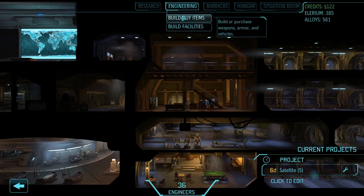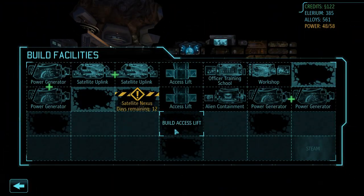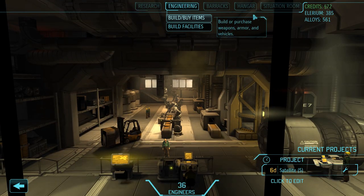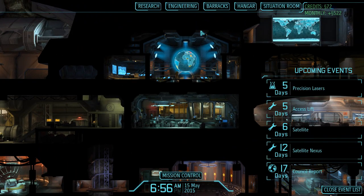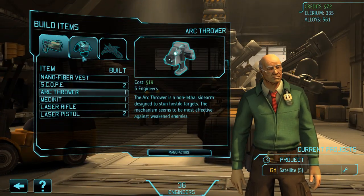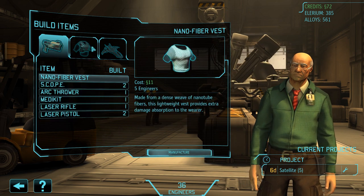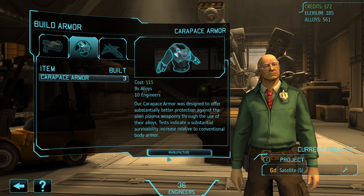I'll eventually start remaking some soldiers because they'll get higher will, which will really help for the final mission. We have some money now so I'm gonna build a Nexus Lift — I really need to get down there. It's not end of month quite yet, we still have a couple of days. We have one arc thrower, which is something I wanted — I didn't equip it for the last mission but I will for the next. I have three carapace armors and one person doesn't have it, so I'm gonna make one more.